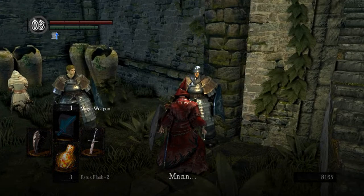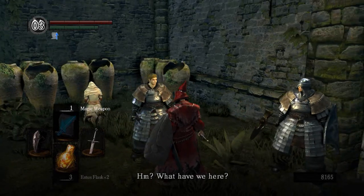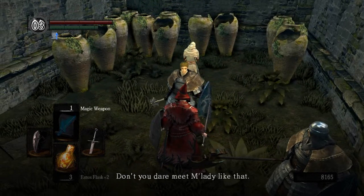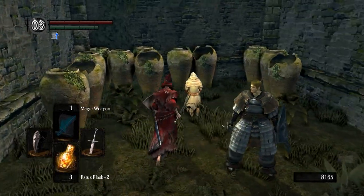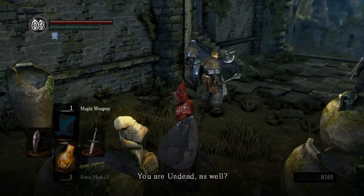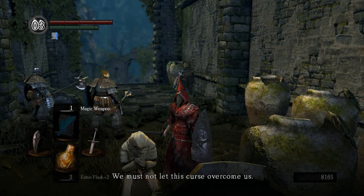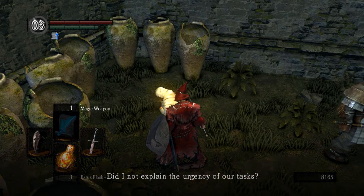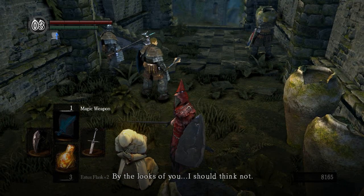Let's talk to these new characters. One says: 'What have we here? You look awfully raggedy. Times are grim — the least you can do is look sharp. Don't you dare meet my lady like that, you might scare her off for good.' The other says: 'You are undead as well? Then we've no time to fraternize. I have my mission and you no doubt have yours. We must not let this curse overcome us.' This is Rhea right here: 'Did I not explain the urgency of our tasks? Who are you, so uncouth as to lack such judgement? By the looks of you — I should think not.'